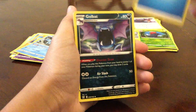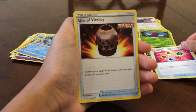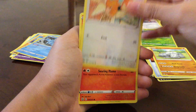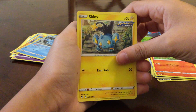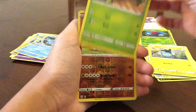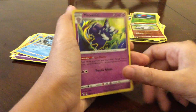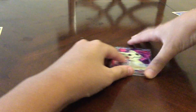So I'm gonna move those over. Water Energy, Golbat, Energy Recycler, Urn of Vitality, Single Strike Style card, Onix, Spearow, Sizzlipede, Rapid Strike Style card, Cacnea. Reverse Onix — and a Holographic Meowstic. We only got one good card, but that really does not matter because that one good card we got is a card I wanted, which is all that matters.